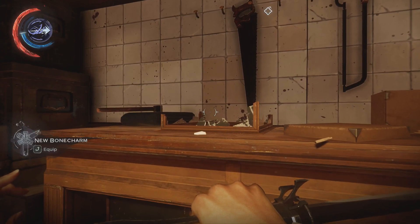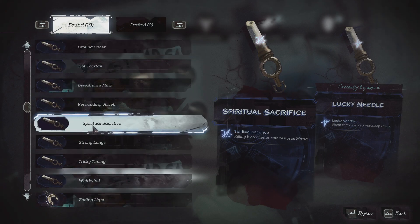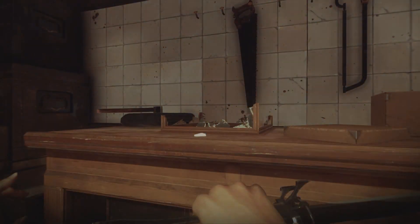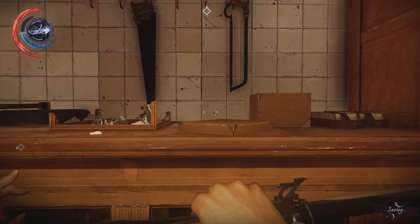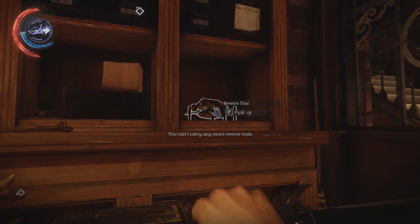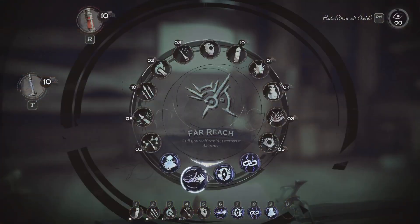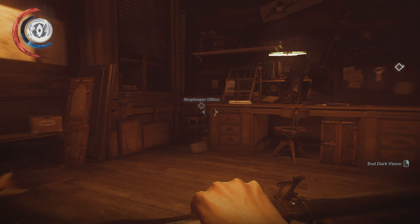Spiritual Sacrifice - what does that do? Killing blood flies or rats restores mana. That's not entirely stupid I suppose, but I'm not sure if I really need it. Maybe I'll actually get the upgrade for more bone charms. I feel that I have at least a few bone charms that might be useful on occasion.